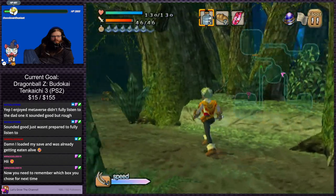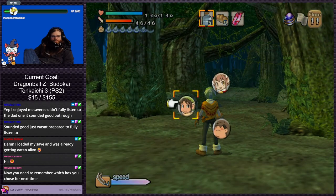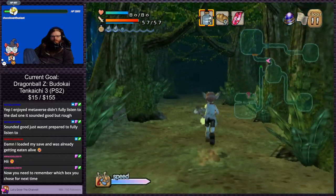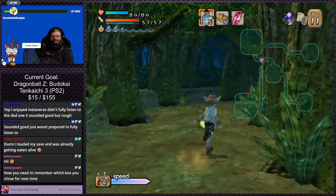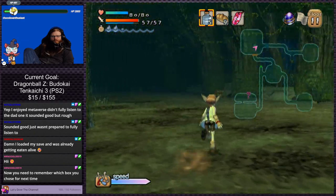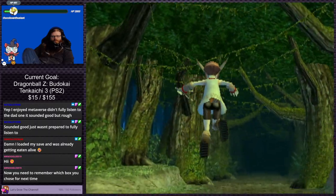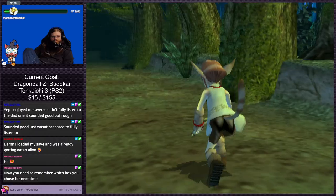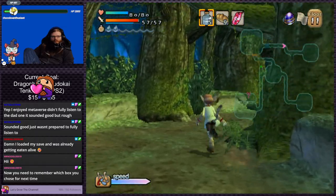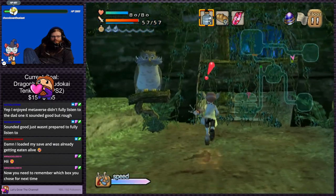That's everything. Now we just gotta go down to the next floor and repeat. I forgot to check in the last dungeon how many floors there were total. I'm assuming it's the same number of floors in each dungeon — like 12 to 15, something like that. But I could be wrong, I didn't look that up. It just makes the most sense to me for it to work that way.